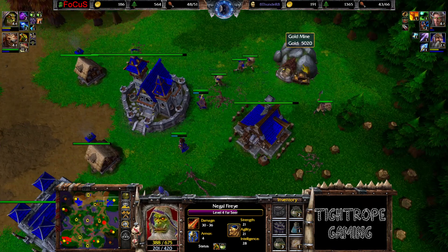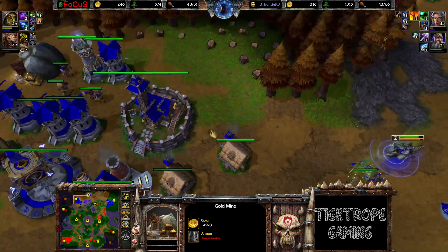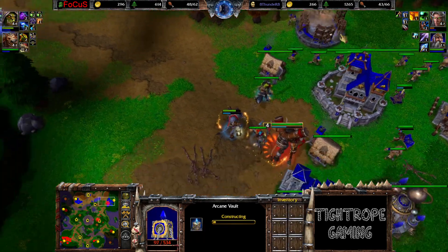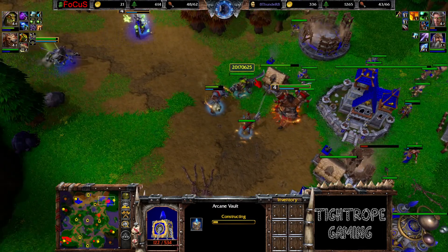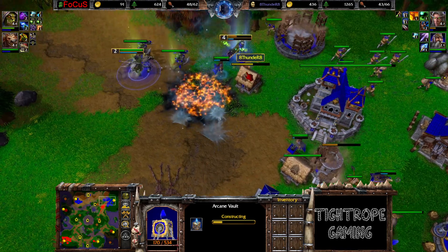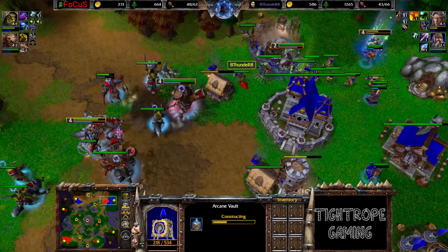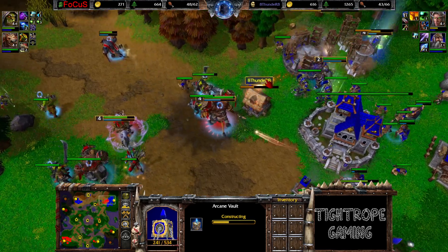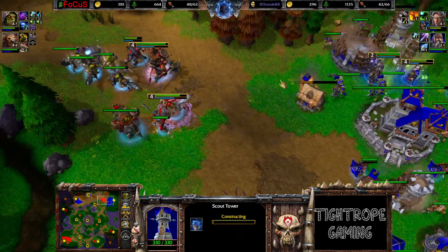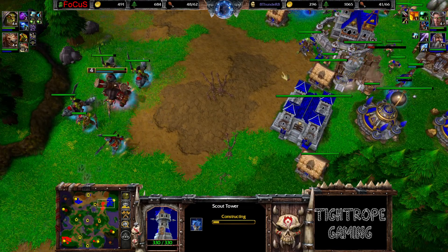Did not rebuild any towers yet over here, so main base still quite exposed. Didn't rebuild his altar either - I thought he might have built that at the expansion. So he does lose his heroes again, going to have to be the buyback once more. Thunder still a little bit behind in food count, so he doesn't really want to take a head-on fight at the moment. Does have the mass AOE. A couple of ivory towers coming down to bolster his defenses.